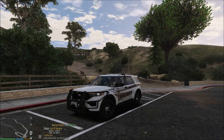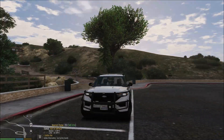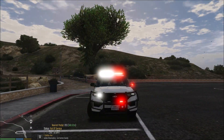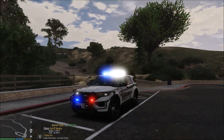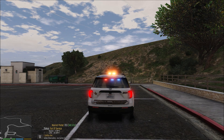So yeah, this is the vehicle. It's a 2020 Explorer, or newer — at least 2020. I'll show you the lighting on it real quick. This is the front — super, super bright. This is by Trooper 18 also. Got the side here, and the back. You've got the traffic advisors, and you've got the red and blues in the taillights as well.